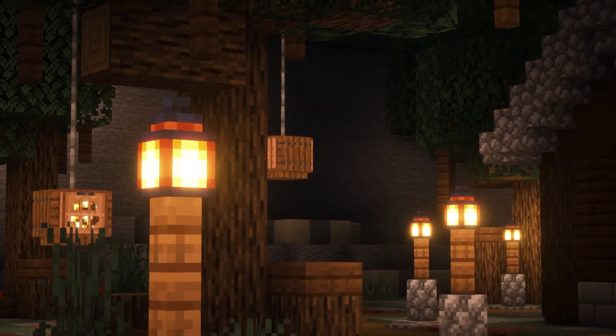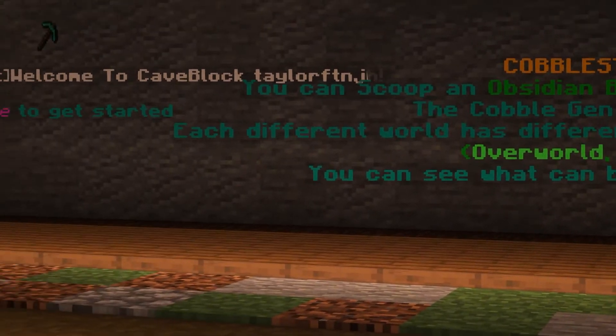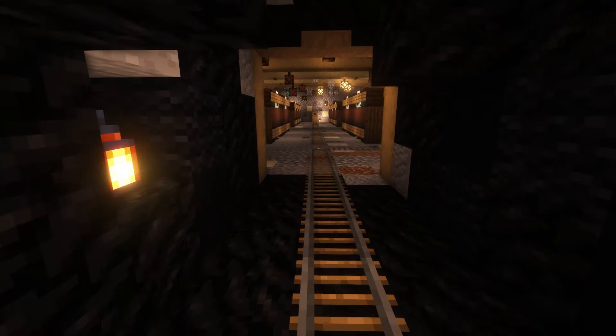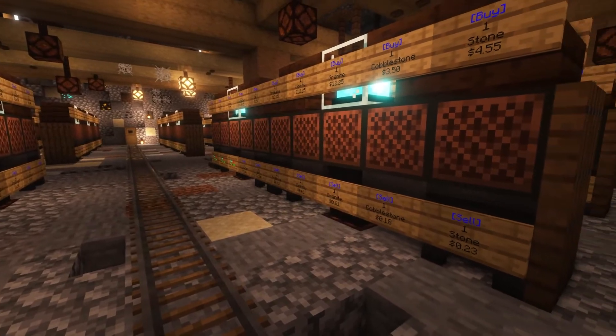When you first join the server, you will spawn into the underground lobby. Here you will find different holograms providing details on commands and gameplay. To the side of the main lobby, you will see the server shop. From rare blocks to stronger armor, almost anything can be purchased here.